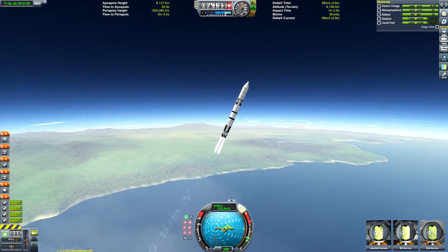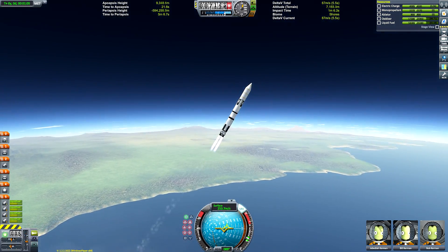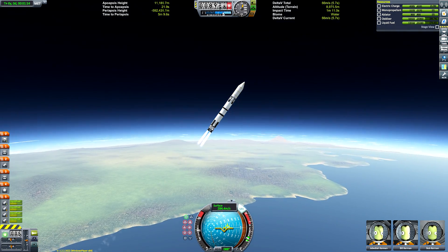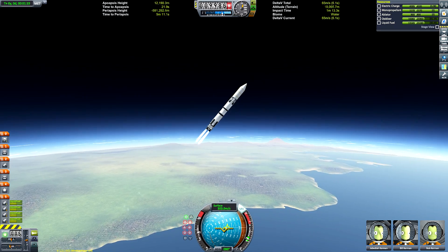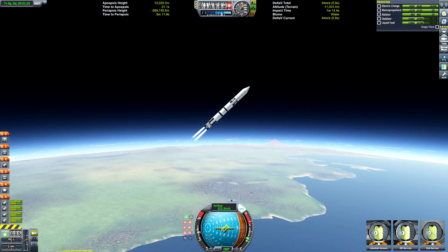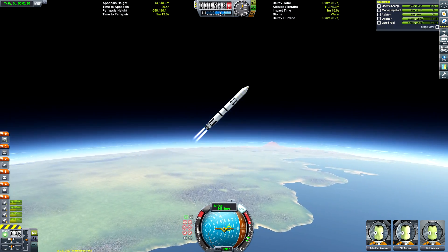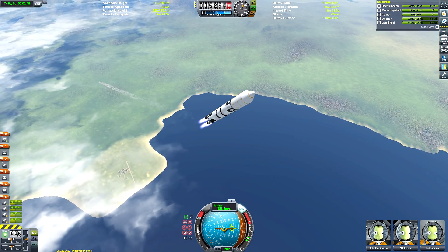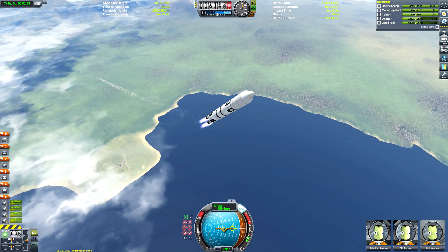Unfortunately, it's not actually possible to do a true recreation of the Falcon 9 in stock, because when we detach the payload and start controlling the booster, the payload would still be on a suborbital trajectory. So once we'd finished landing the booster, the payload would have either crashed down onto Kerbin or re-entered the atmosphere, at which point we wouldn't be able to control it anymore.